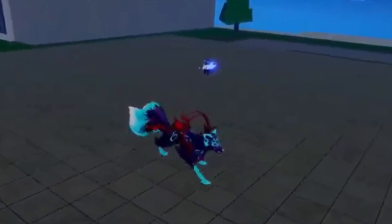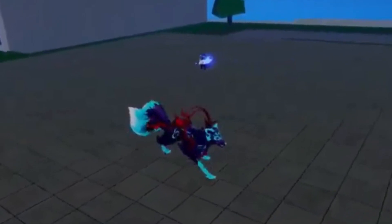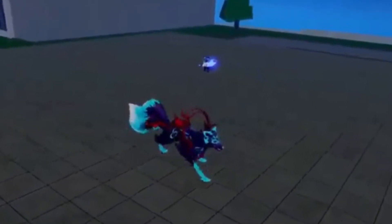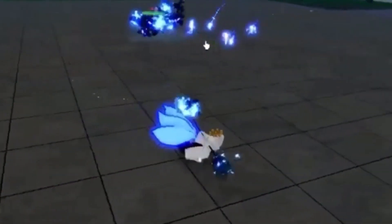Next up, we have the transformation. To be able to transform, you need to get the bar to three tails. This is the running animation, except now we are four-leg running.